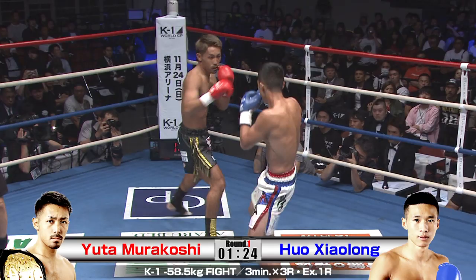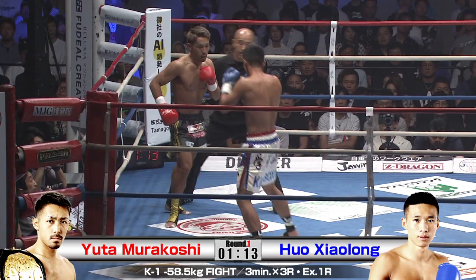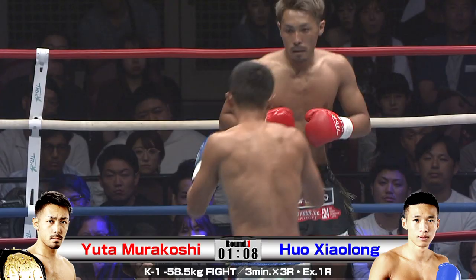Clipped! Massive left by Fu. Shaolong using a looping left at the top there and catching Murakoshi. Nice exchange going in this first round. Both guys volleying back and forth there. Counter to the counter to the counter.